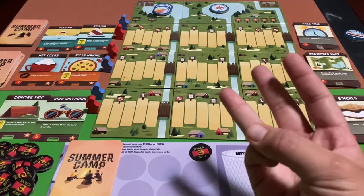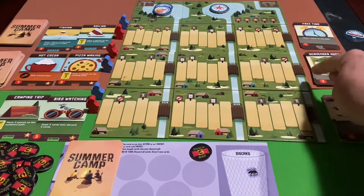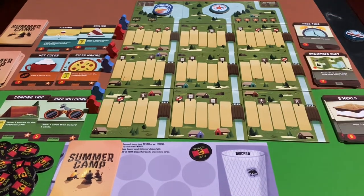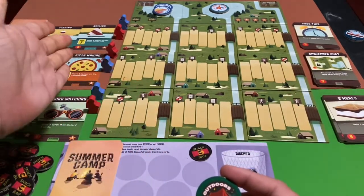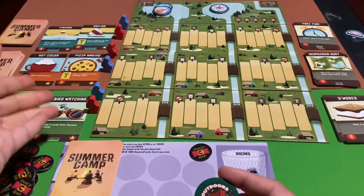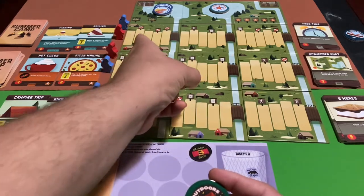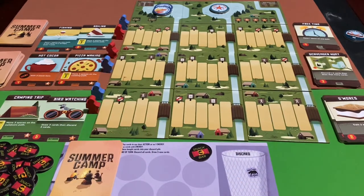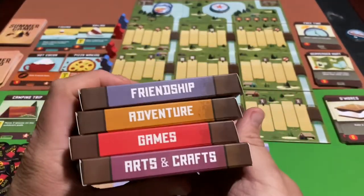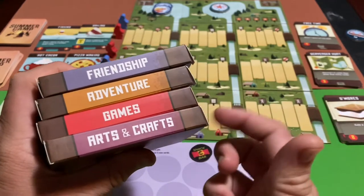Then there are three other merit badges you will acquire as well. Once you get a camper to a bridge — whether this bridge, this bridge, or this bridge — they will allow you to acquire the corresponding merit badge for that track. Each track has a different activity: this one is outdoors, this one is cooking, and the top one is water sports for this demonstration. You'll only play with three out of the seven available decks.